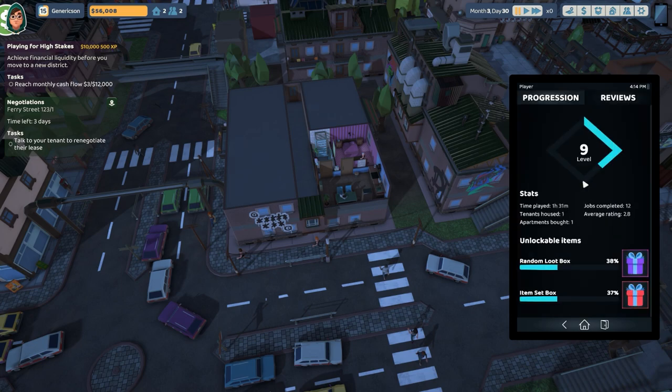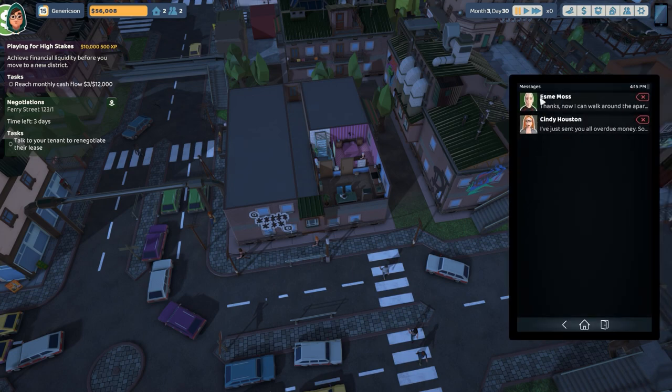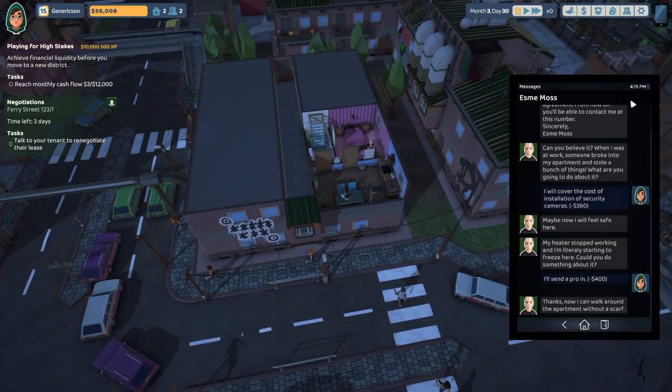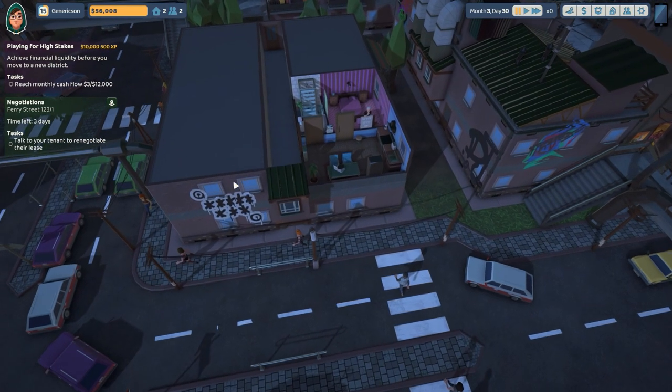The phone allows you to check the player out — levels, random loot boxes, and reviews on jobs done for different people. We also have messages where you can talk to different residents. One tenant had a problem with the boiler and was absolutely frozen, so we fixed that. Tenants have a happiness rating: if you're helpful — say their boiler's broken and you send a professional right away — they get a happiness boost. If their happiness is really low, they can maybe misbehave and it could be problematic.